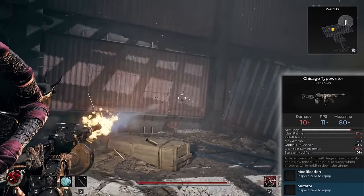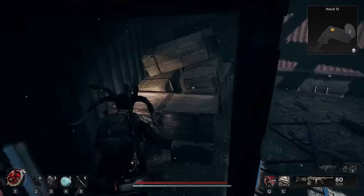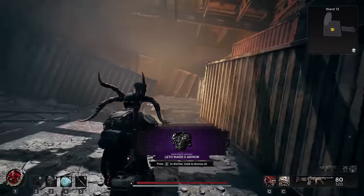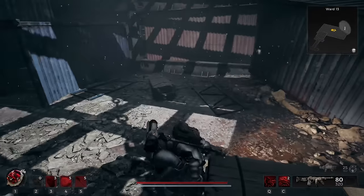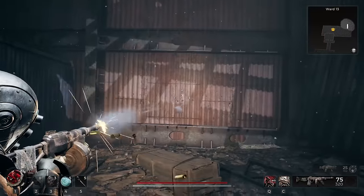And perhaps even better, you can get the full Leto Mark II armor set. It's definitely one of the heaviest armor sets in the game, and if you aren't specced into reducing your weight, you are going to start flopping around. But it's very tanky and looks awesome, especially when paired with the Chicago Typewriter.